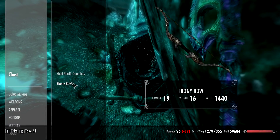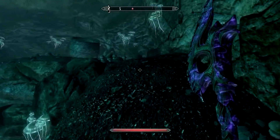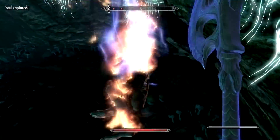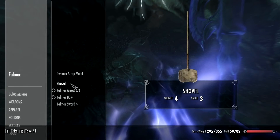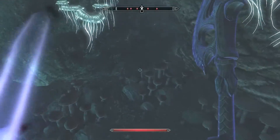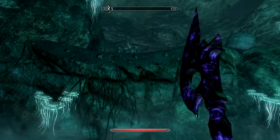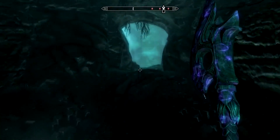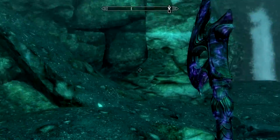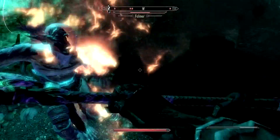Ebony bow - I'll try to give that to Ayla, maybe I'll enchant it with something or improve it. Why did I grab the ear? I didn't want the ear, I want the arrows. I'm confused by everything right now so you'll have to excuse me if I'm also confused by the dungeon layout.